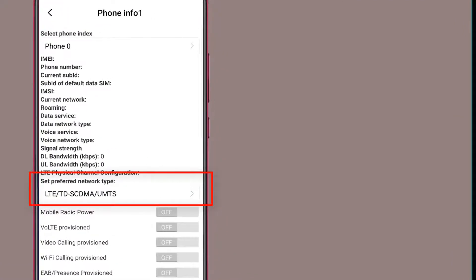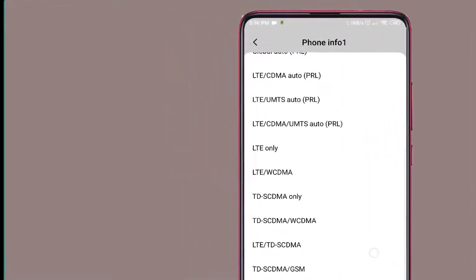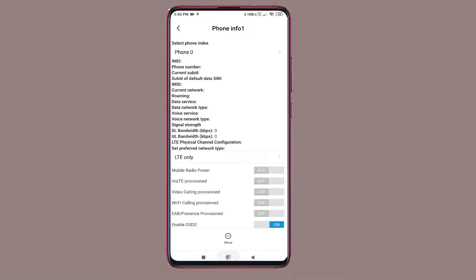Now select the Preferred Network Type. This is the only 4G network, which is called LTE network. Just select this network and go back to the home menu, and you will get the 4G network on your device.